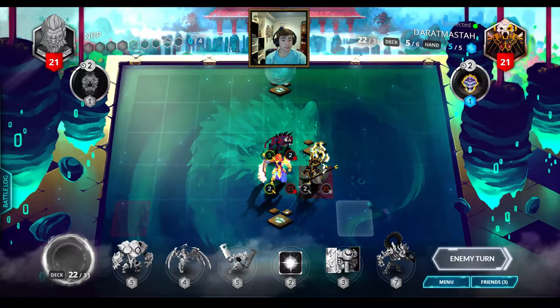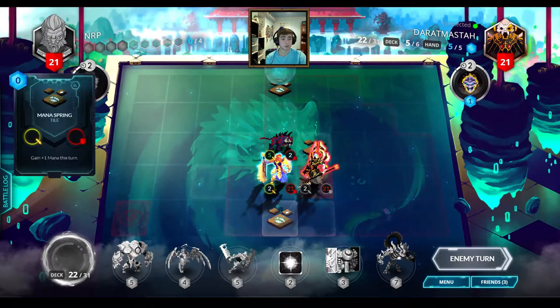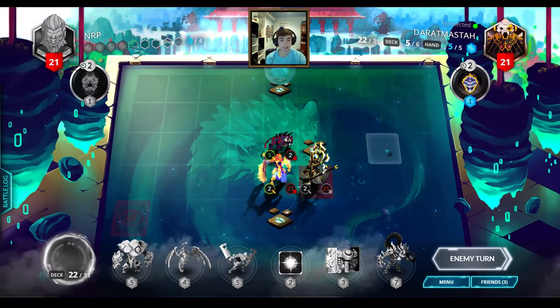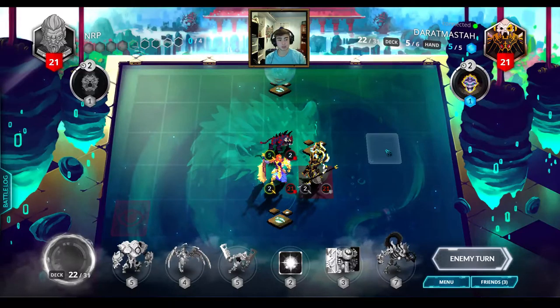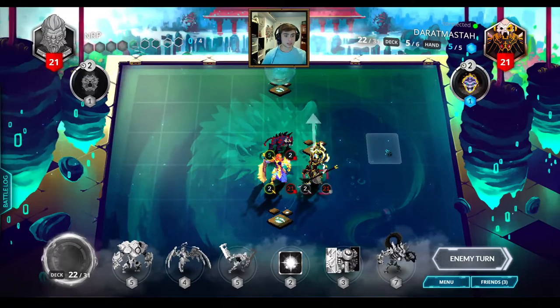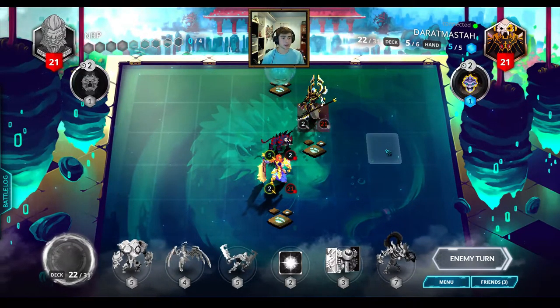If he walks on it he has 6 mana to work with, but if he has to play something on it he has to split it up into 2 minions or 2 cards. We have a 5 attack Saberspine Tiger - he's probably just going to hit that with his General, which will deal 5 damage to him. What's he going to play?